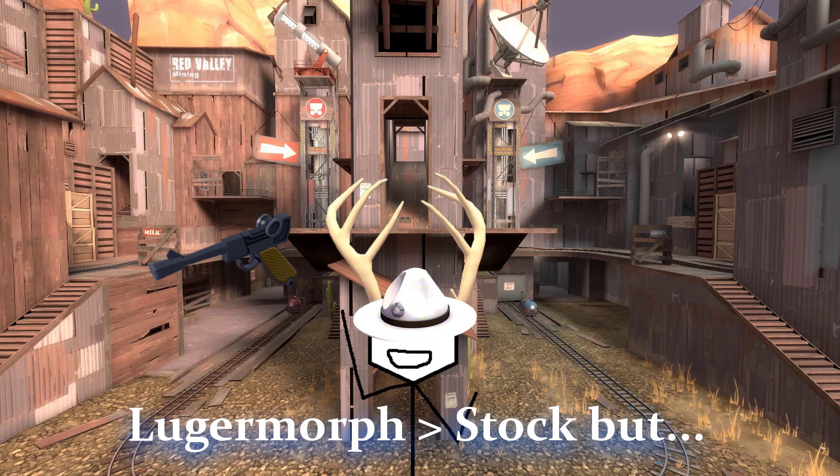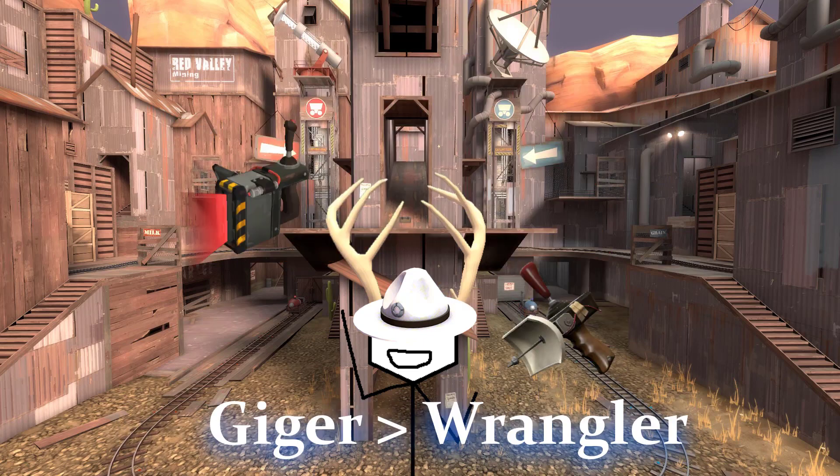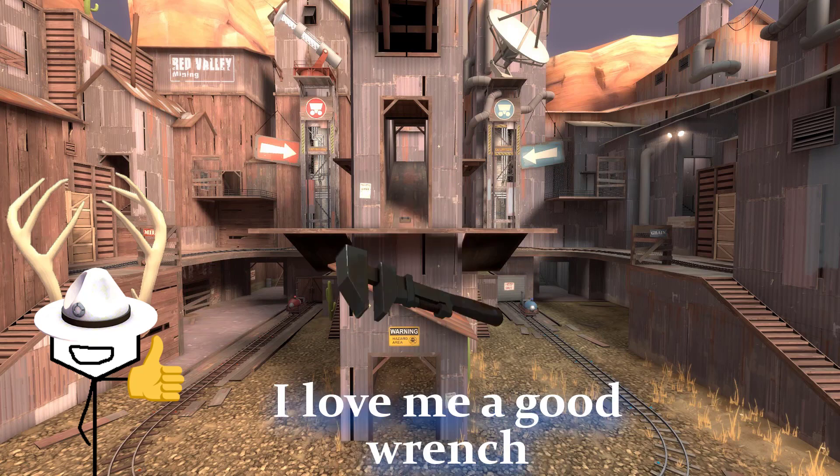The Lugermorph is better in stock, but when they released the Capper, bump all the other pistols — this one was the one to take. The Geiger counter is better than the Wrangler, but the Wrangler is genuinely one of the most annoying weapons to fight against, so I don't like it. This thing makes me feel like a Mega Man, and it's not extremely annoying to fight against or to use, so I like it. I was gonna also include the Golden Wrench, but the words are very much beside the point because that's such an insane rarity to encounter, and it's not different other than the gold effect it has.